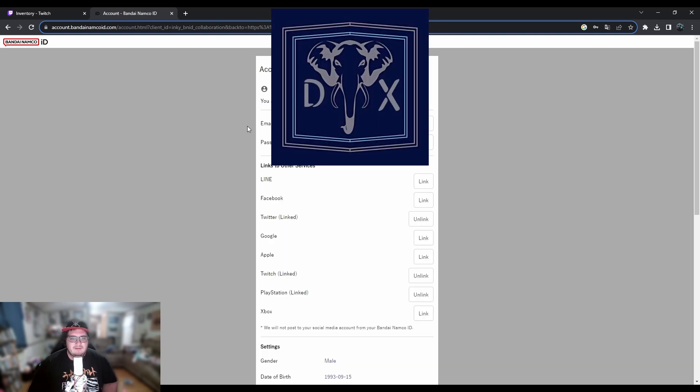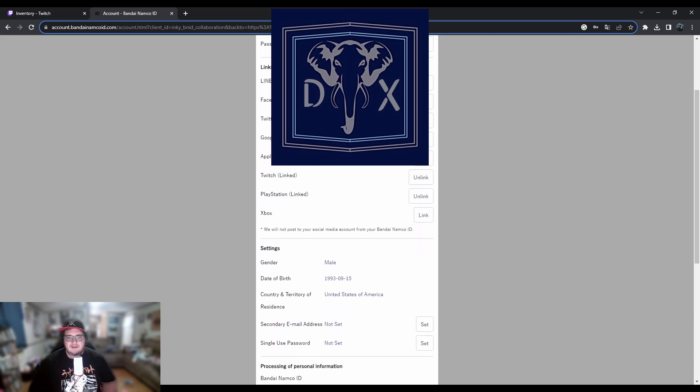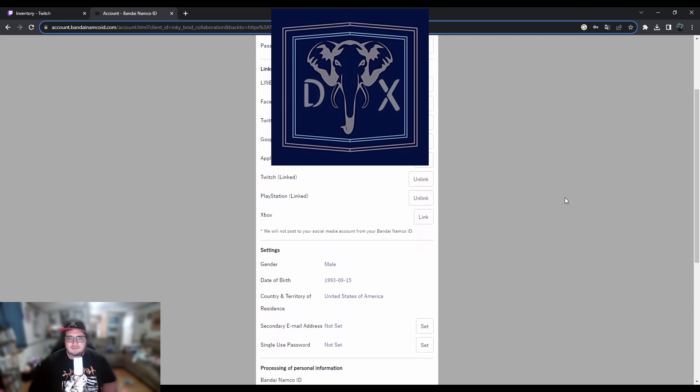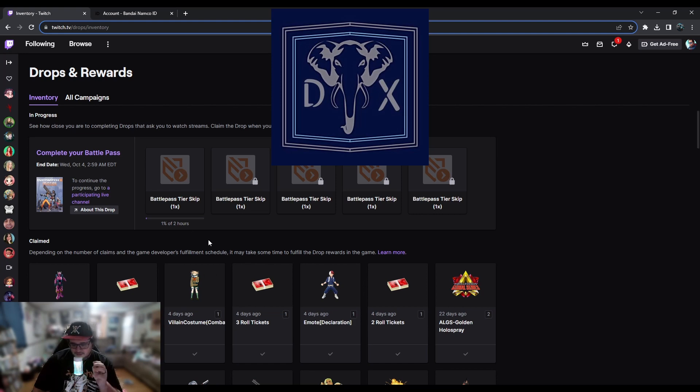So here we're going to put in the password — obviously we'll skip past that. Once you have that in, it's going to show you your email address, your password, and the links to other services. You need to make sure your Twitch is linked — that's going to be the first thing. Your Twitch has to be linked in order for these to even remotely transfer over.